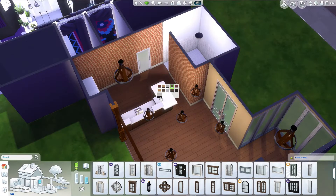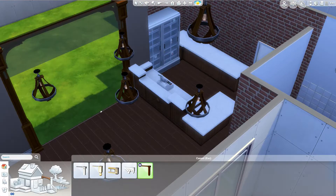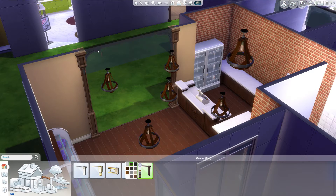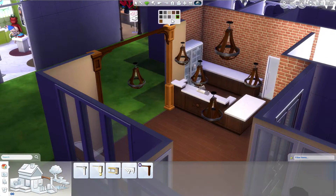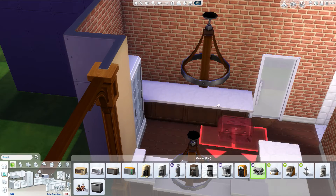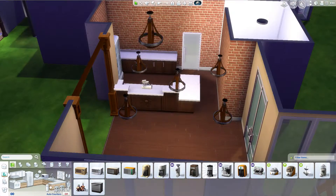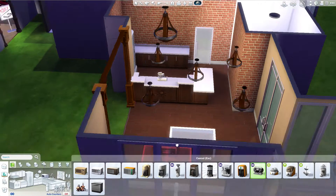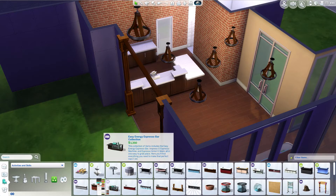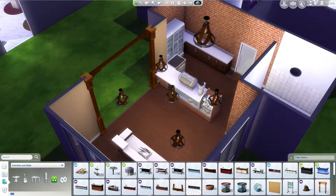I really wanted to do the espresso machine thing and I really liked the layout of the counter I had set up, but it would not let me put the espresso machine on these counters, as you can see here. It paused while I tried to research how to get that to work. I was trying all kinds of things — table counters, island counters — but then I researched and there's an actual specific counter for it.